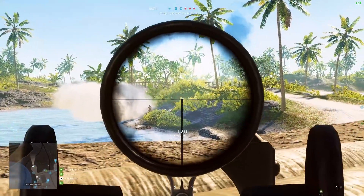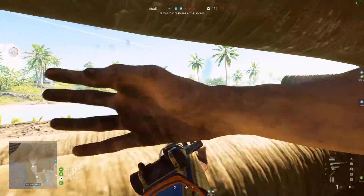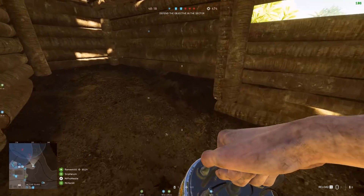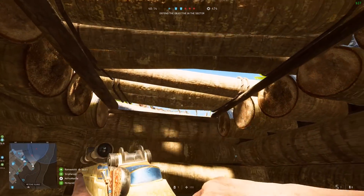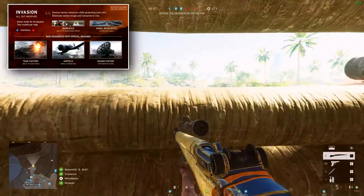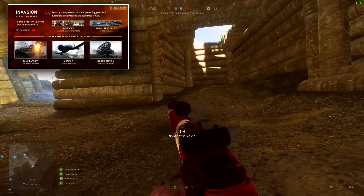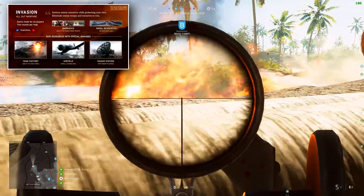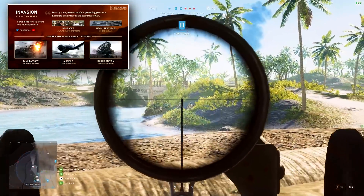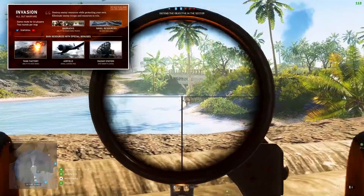Moving on to this potential 32 vs 32 game mode — I do need to warn you, this is not official information and it's been found as a result of a datamine by Tempor Yao, but it piqued my interest and I think it's worth discussing because it's these larger-scale modes that Battlefield is really known for. This new mode is called Invasion, and its description reads: 'Destroy enemy resources whilst protecting your own. Eliminate enemy troops and resources to win.' The mode features two rounds, so you likely play as one faction for the first round and then swap for the second. These resources, based on Tempor Yao's findings, sound like they take the place of flags in Conquest.